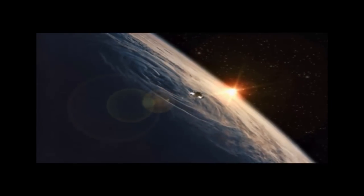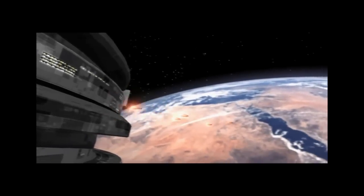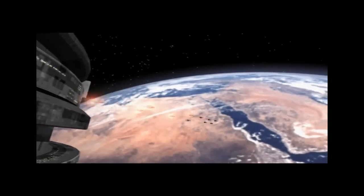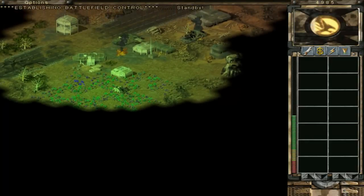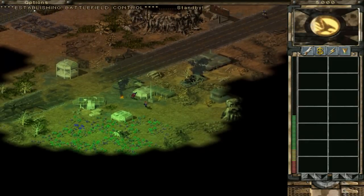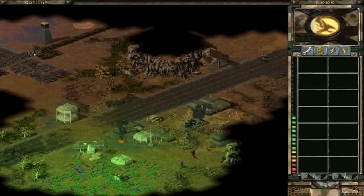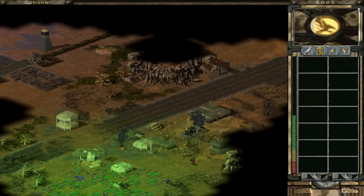So basically, GDI has a giant space station up in space called the Philadelphia — that's where they operate everything and basically it launches these little tubes. Anyway, here we are in-game. You can see it kind of looks like Red Alert 2, but it's more dark and apocalyptic. You see that green stuff at the bottom there? That's the Tiberium. And there's blue Tiberium too — we'll come to that later.